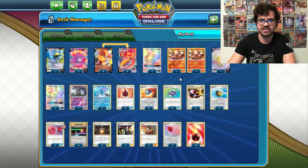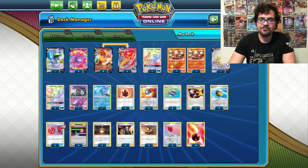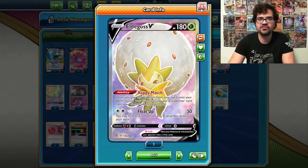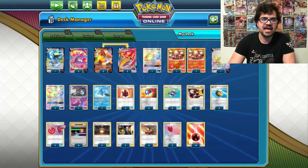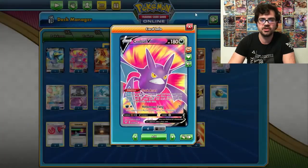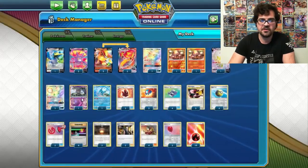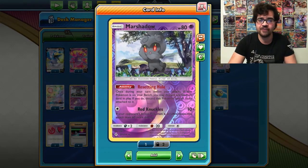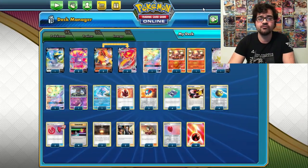We can chase down Cramorant Vs and Dedennes. We play a copy of Eldegoss V because we only run six supporters — four Welders and two Boss's Orders — and Eldegoss lets us recover both. Our four other draw support Pokémon are Crobat V and Dedenne GX.